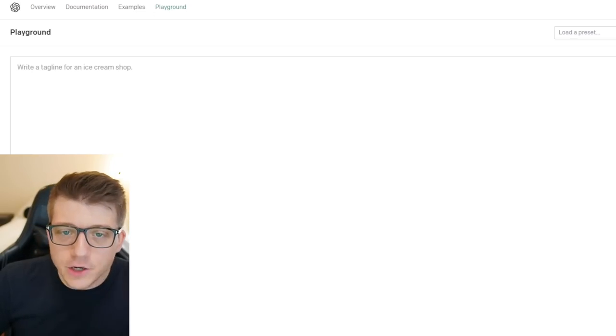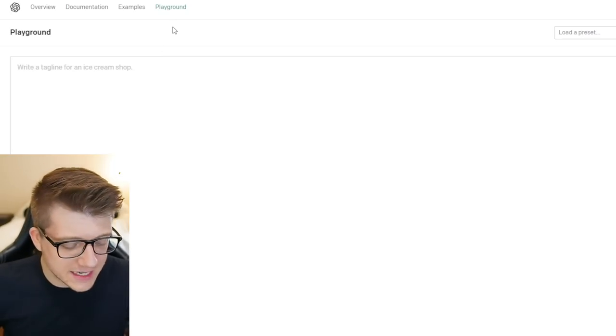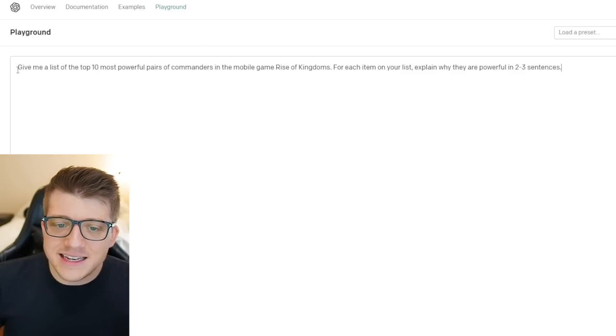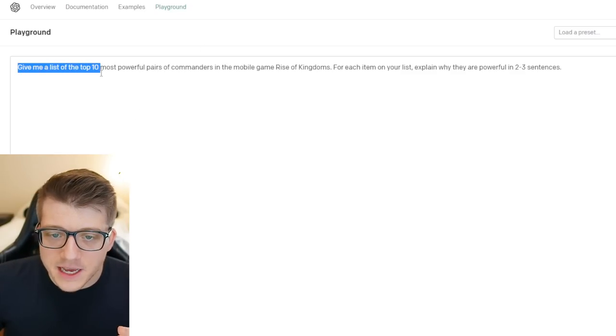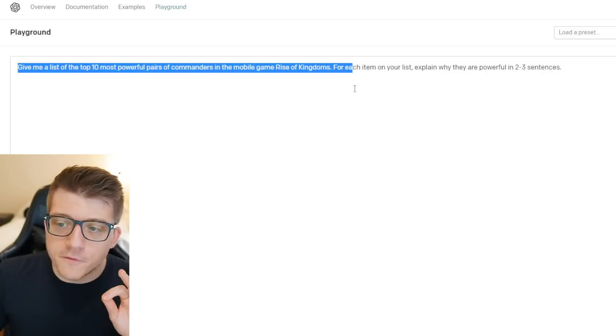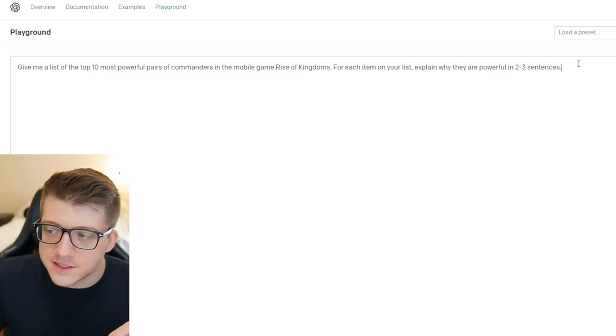Here we are in the playground of OpenAI — this is still in beta, and I've been playing around with this for a couple of weeks now. I created a prompt: 'Give me a list of the top 10 most powerful pairs of commanders in the mobile game Rise of Kingdoms. For each item on your list, explain why they are powerful in two to three sentences.' Let's click submit and see what is generated.